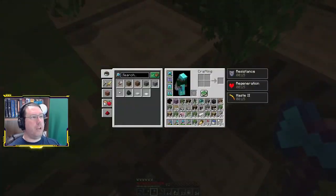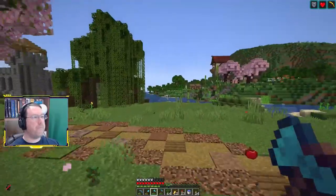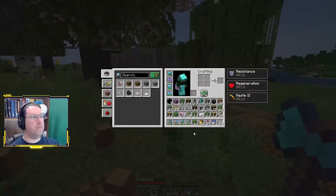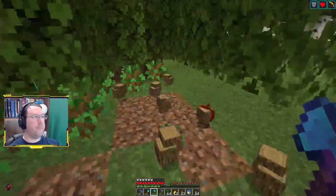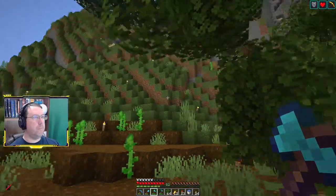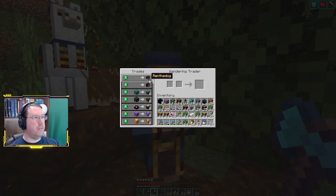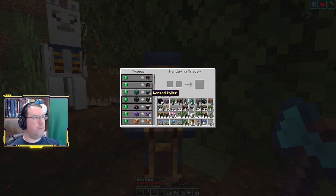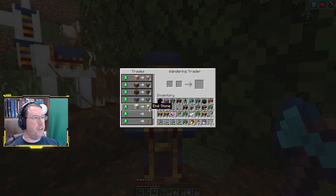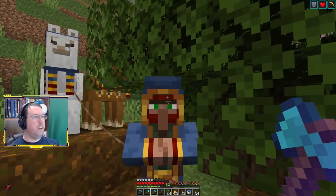I'm really out of inventory space. Let me dump some of those. I'm going to get the wood. Oh hi — what do you have that's interesting? An ender pearl, enchanting tables, all sorts of fun blocks and then other things. Okay, carry on. I don't know if anybody on the server is going to want a wandering trader but some of them might.